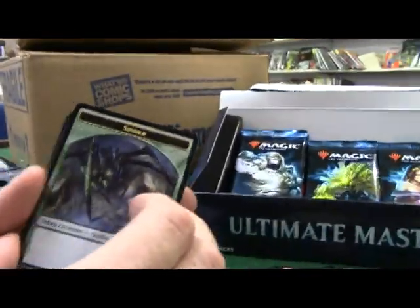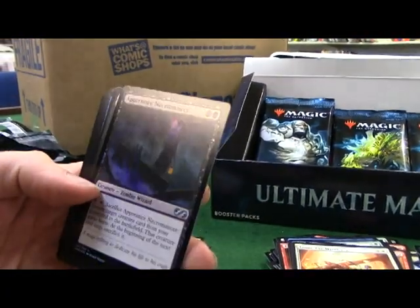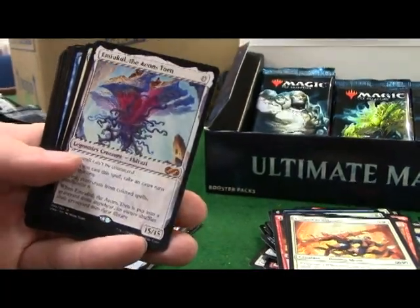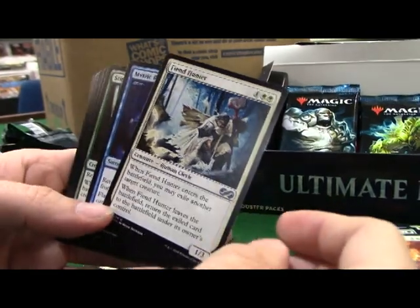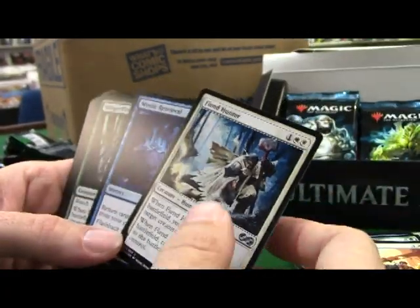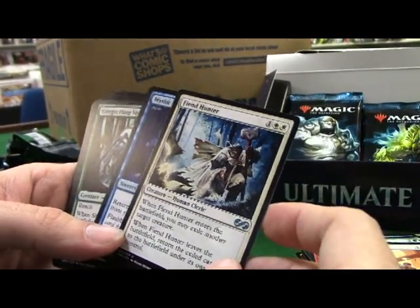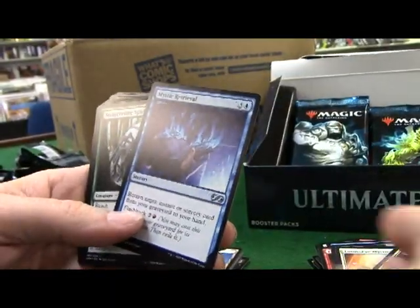We got a spider. Apprentice Necromancer - I love the way the foil hits that card. He's a second one. Nice trade bait for Jason. And Fiend Hunter - one of my favorite cards I've put in quite a few decks. Really good card, the new artwork is great, I love detaining or just keeping people's stuff out of the way.